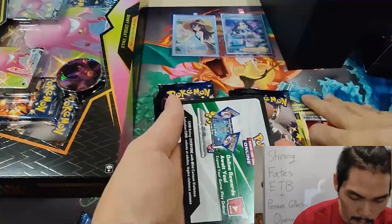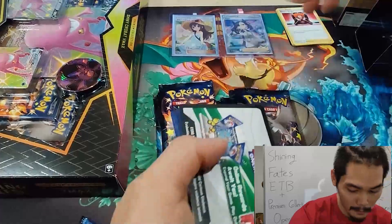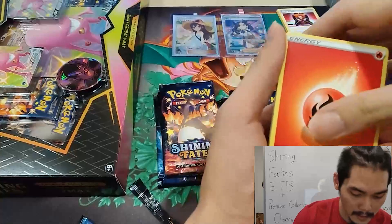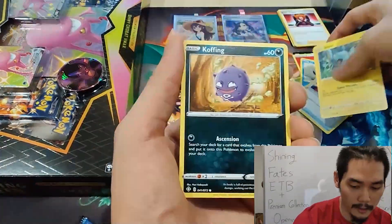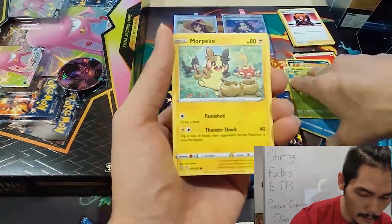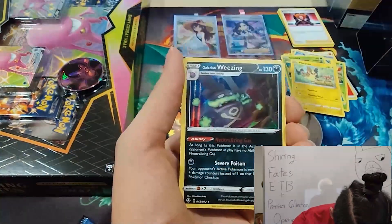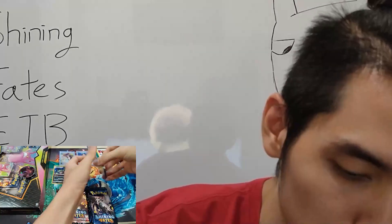Some of you may have already noticed that ETB prices for these have been tanking — going all the way down, which is a good thing. But I know several people who bought at inflated prices, and now they're all clearing out their stock at crazy prices. I think they bought at like 450 ringgit, 500 ringgit. At some point it was even at 600 ringgit.